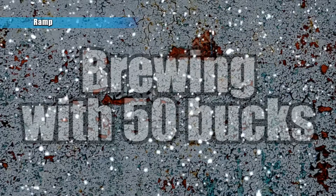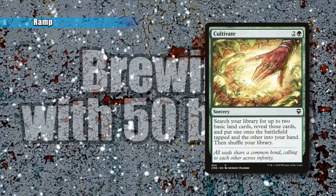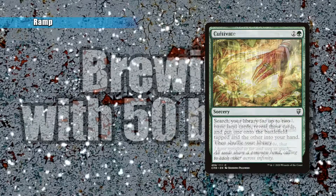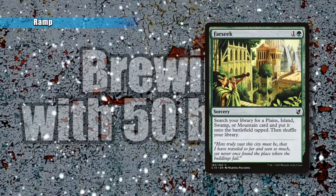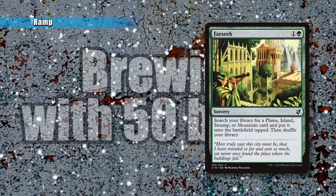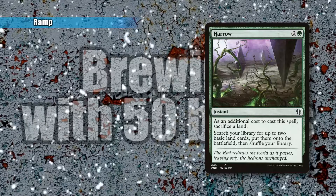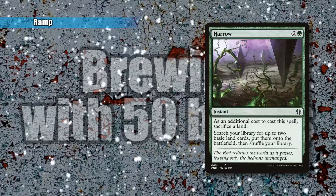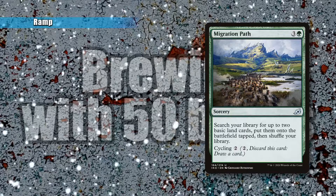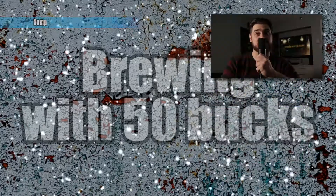We have a few pieces of ramp to get you way ahead of your opponents. First, Cultivate is a staple green card that everyone should have — search for two basic land cards, put one onto the battlefield and one in your hand. Next, Farseek is another standard ramp spell that searches for a plains, island, swamp, or mountain and puts it onto the battlefield tapped. Since we're playing two colors, you can get that extra swamp. Harrow lets you sacrifice a land and put two basic lands onto the battlefield untapped, then shuffle your library. Then we have Migration Path, which is another Vastwood Surge without kicker but with cycling for two. And Rampant Growth is another staple green card — search for a basic land and put it onto the battlefield tapped.